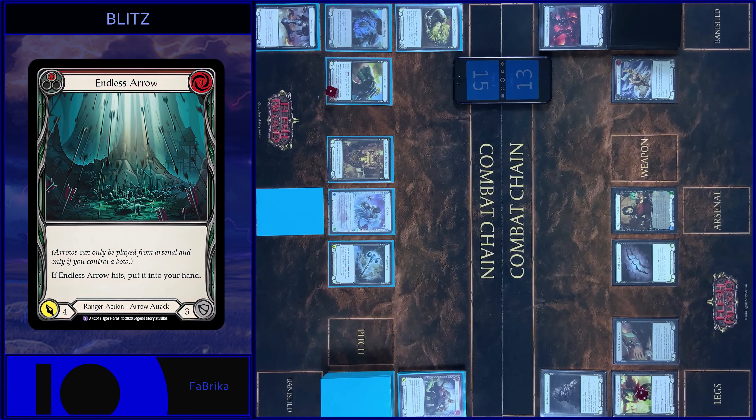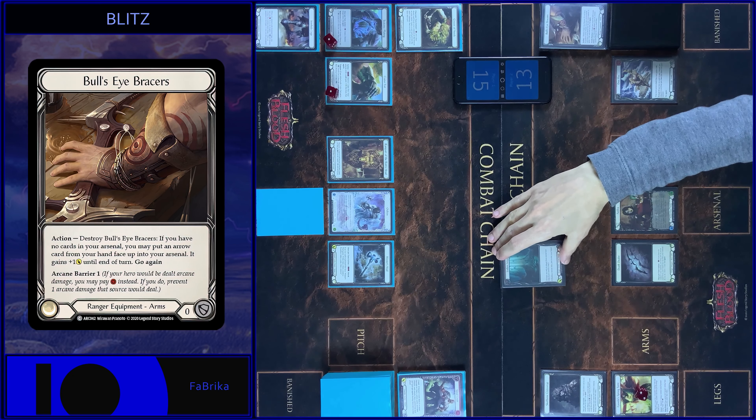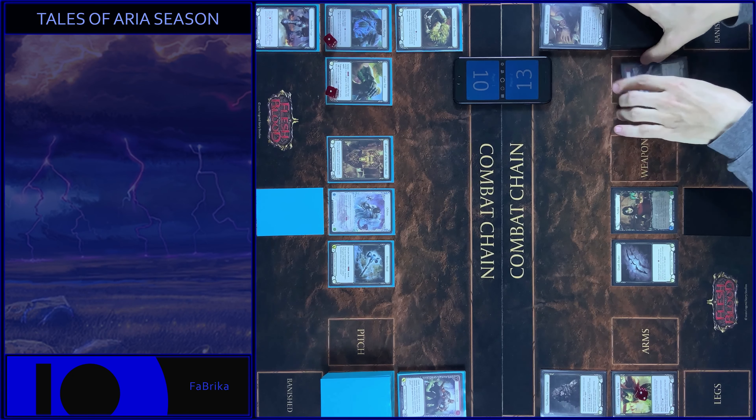Then I use both Ice Braces. Destroy them. Endless Arrow gains plus 1. And attack with Endless Arrow. 5 damage. No block. Any reactions? No. Take 5. Goes to my hand. And that's all. One card goes to the arsenal.